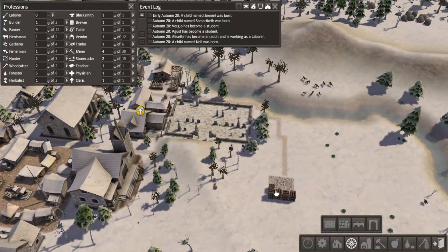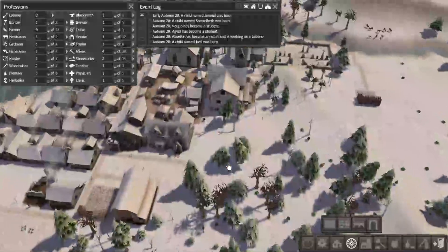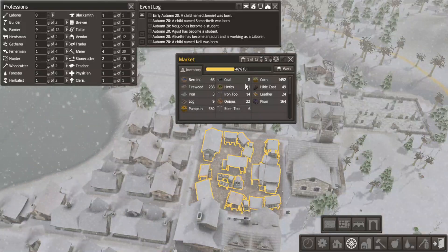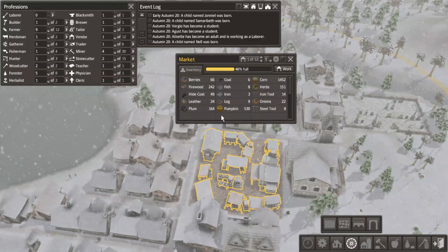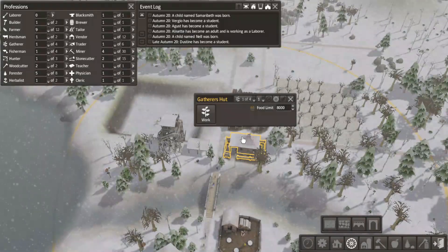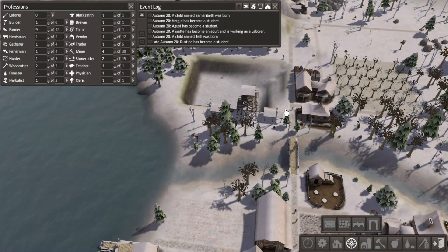Do have this reserve of wood here too, just kind of sitting there. How are we doing on food overall? Seems to be well enough. I would like to start filling in the food professions again - maybe get another fisherman, another gatherer. I only have one hunter.